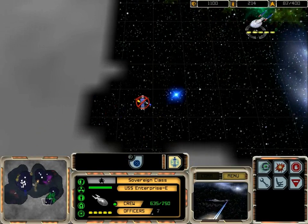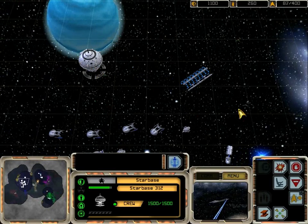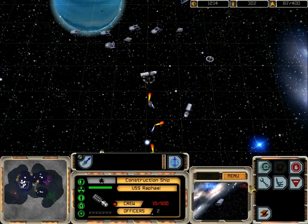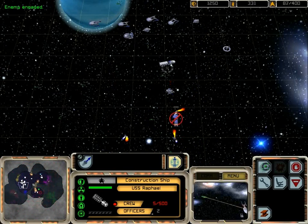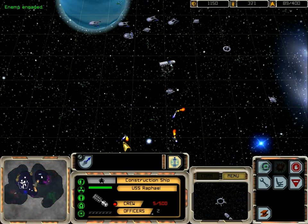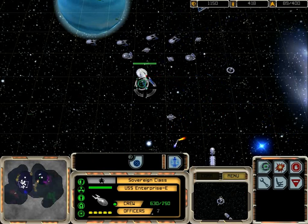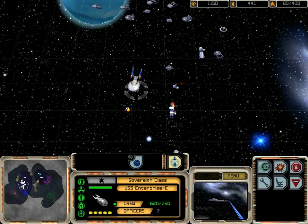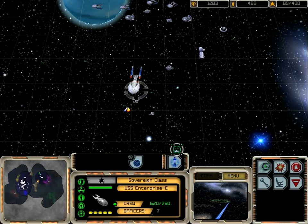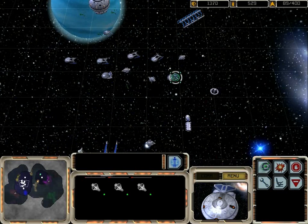Because they have three cobalt torpedoes, as far as I remember — and those are good things. Let's build another phaser cannon, not a sensor array. Enemy engaged, station construction commencing. I want to beam something onto that. Unable to transport — why? Oh, it only has five crew. I want the Enterprise to beam something. There we go. U-3, resupply and rearm — be ready for anything.